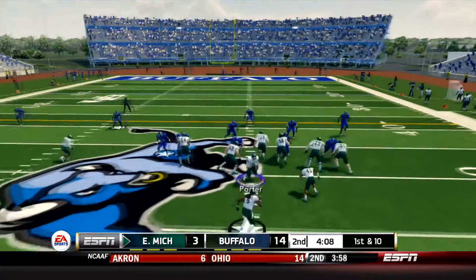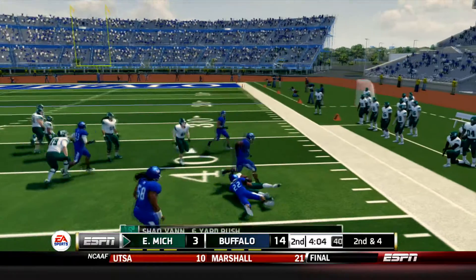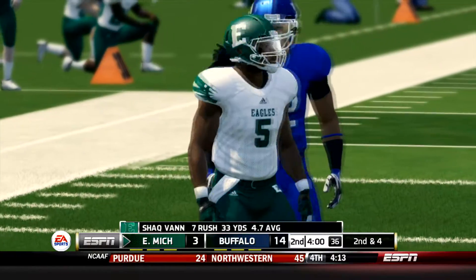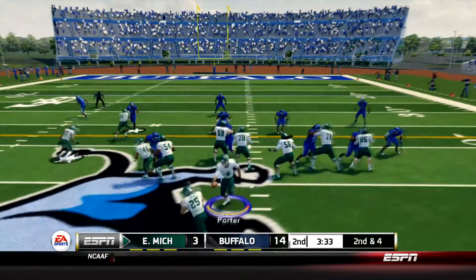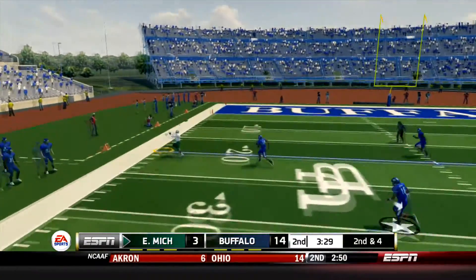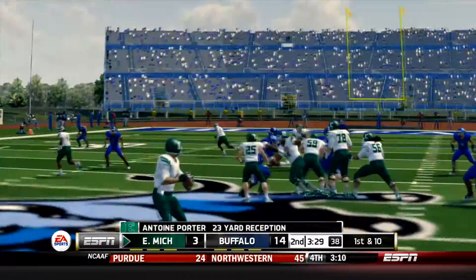Todd Porter has made some good throws but if this offense is going to be successful it's going to be on the shoulders of Shaq Van without Brogan Roback. Now on 1st down they're going to give it back to Van. He cuts to the outside and is going to be wrapped up after a gain of 6. So 3 straight very productive runs for Shaq Van, bringing up 2nd and 4 from the Buffalo Bulls 44-yard line. Porter with Erickson behind him, Robinson goes in motion to the left. It's going to be a fake to Erickson and he's going to rifle one to the left side of the field right at the sidelines. It's caught by Antoine Porter at the 20.